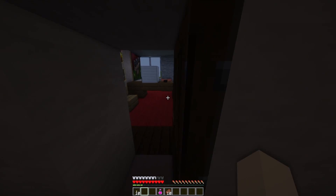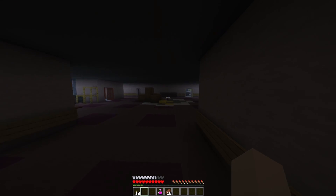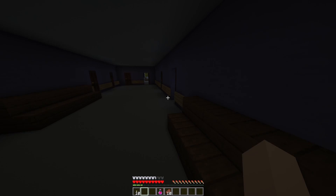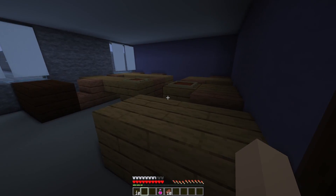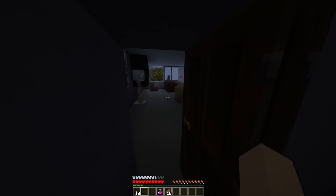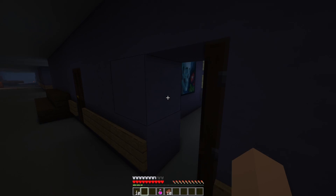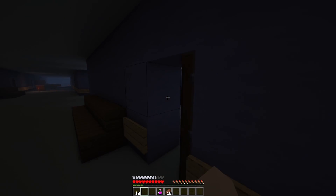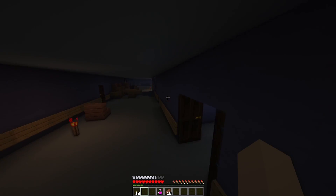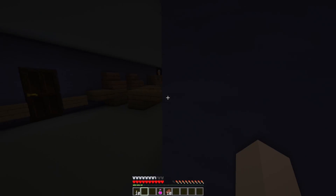I'm just going to speed around these rooms — nothing of importance. We can go upstairs right here, and also downstairs in the other area. I'm assuming downstairs will be the way to progress. I think this map is less of a story-based map, but it did say that the school has a secret, so there should be some identification of a secret at some point.